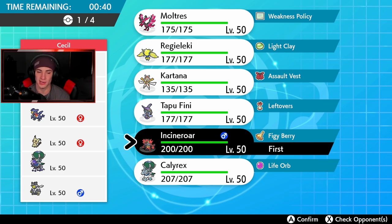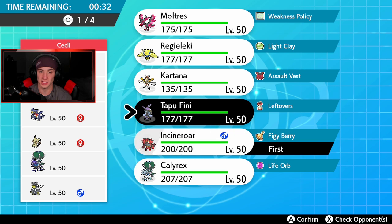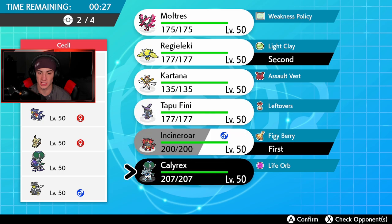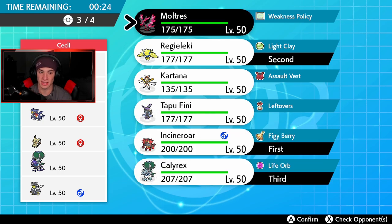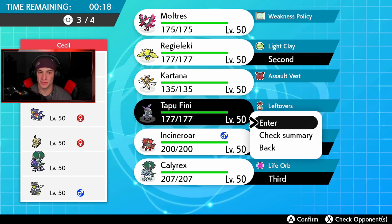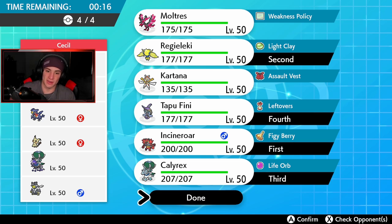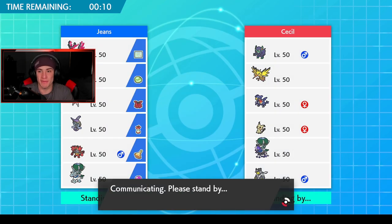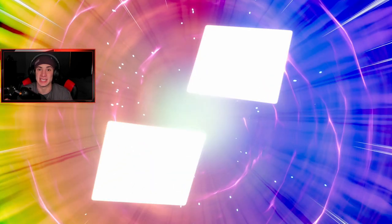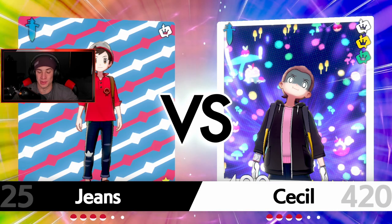He has Garchomp, Mimikyu, Urshifu, and Grimmsnarl — all physical — so we're gonna lead Incineroar. Do I lead it alongside Calyrex, or do I go Regilecki, potentially set up some screens, roll out with Calyrex, and then bring Tapu Fini in the final spot? Yeah, I think Tapu Fini's gonna be the call. Let's run it, let's get after it. Moltres does rock out here as well, but we're gonna stick with my first call.